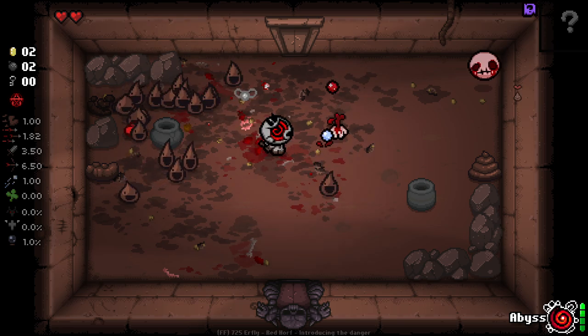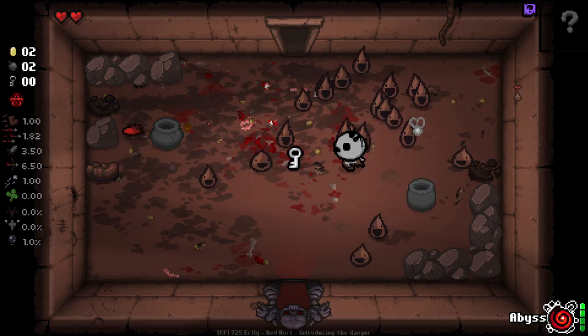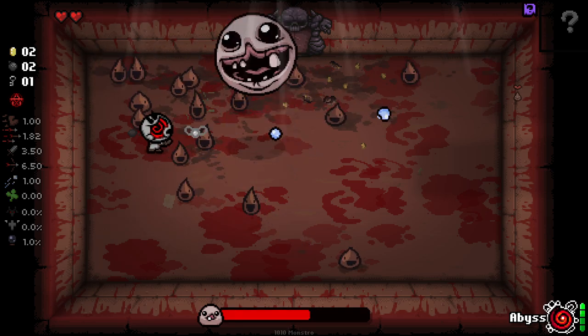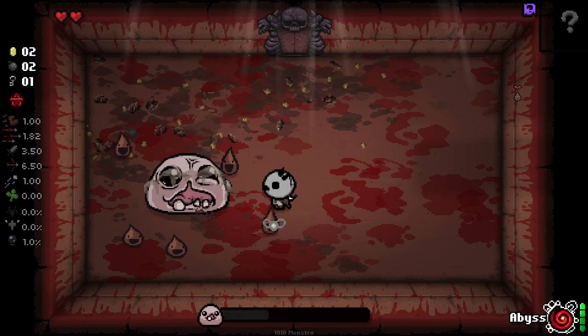One half-heart for two half-hearts — what a deal! Hopefully we can get him to just jump into the dips and take a ton of damage. It'll knock him back and deal quite a lot of damage to him, so it's all good.